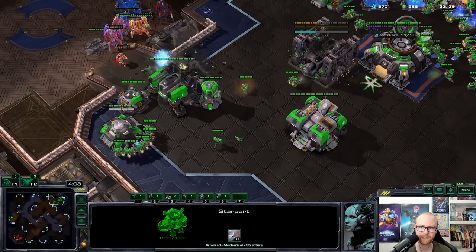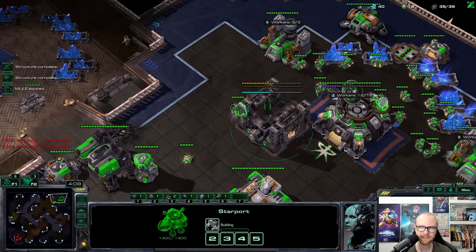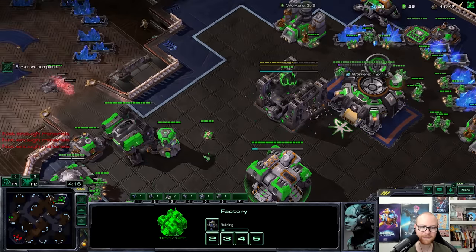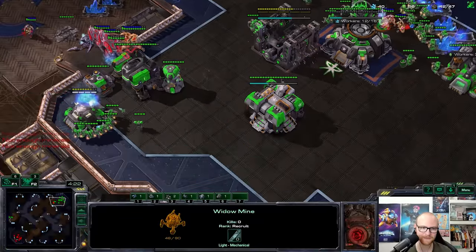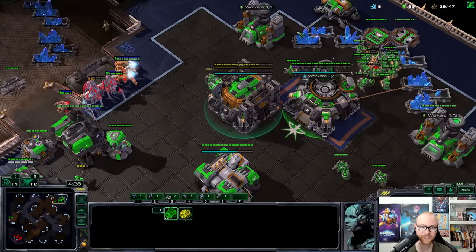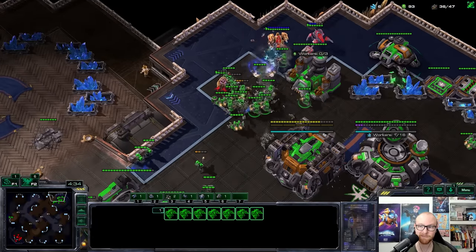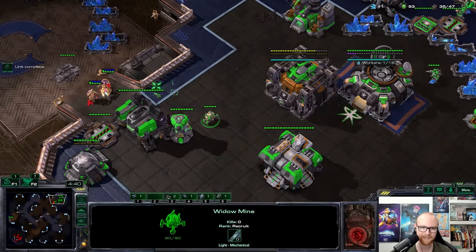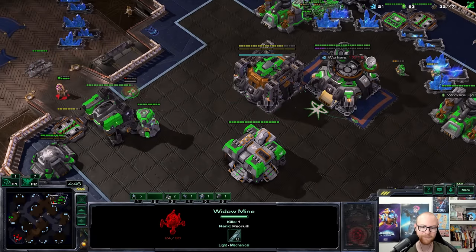I'm not making many units — I think I can afford one widow mine. I'm going to burrow this widow mine in my mineral line to keep myself safe. He's going a little bit early — I have to admit the bunker is doing so much work. Why is he going already? He should have waited for a second immortal. Now he's going to be trapped and we'll get a fight that's way better than it should have been. The immortal is going to die pretty easily.